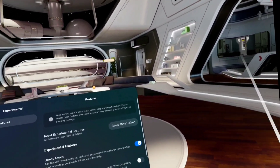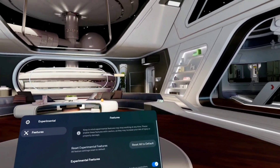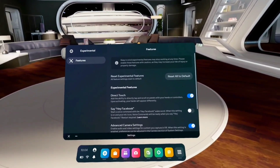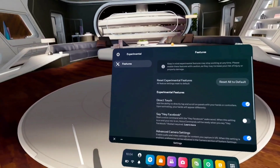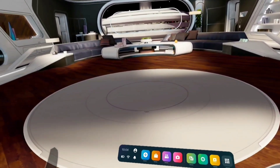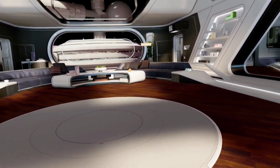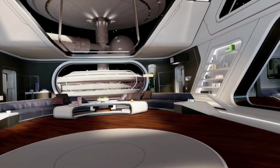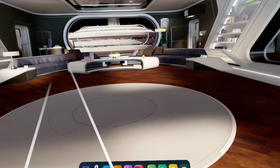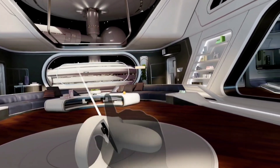Now you can touch things with your finger and navigate either while holding the controller, or even if you take off the controller and just do hand tracking — it also works. When I was first playing with it I noticed a lot of lag; I just don't notice it as much now because I'm getting accustomed to it. For little buttons like that close-out button, it's not always accurate.